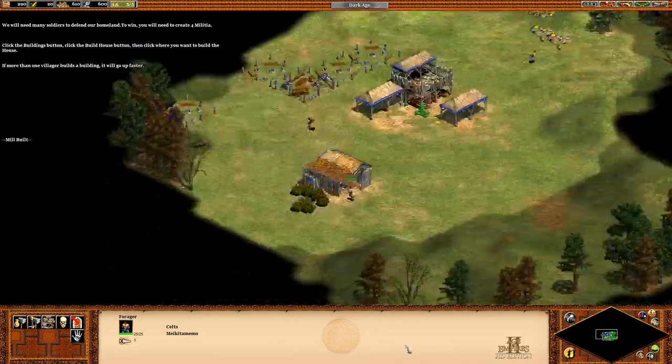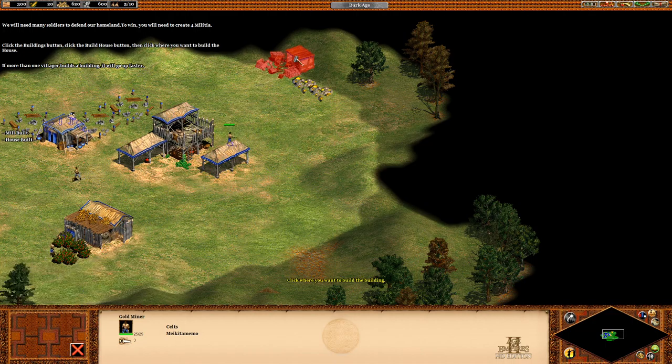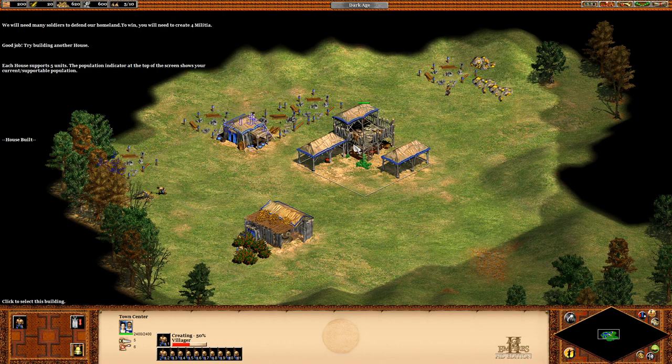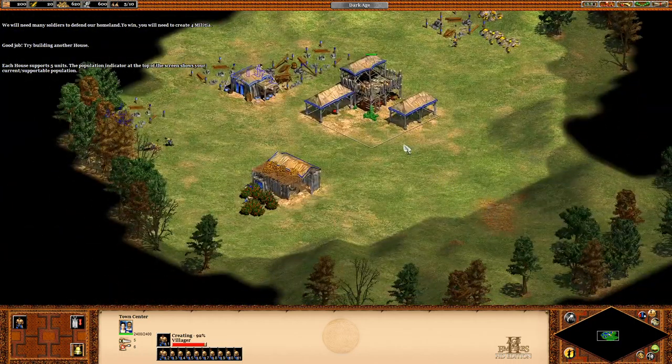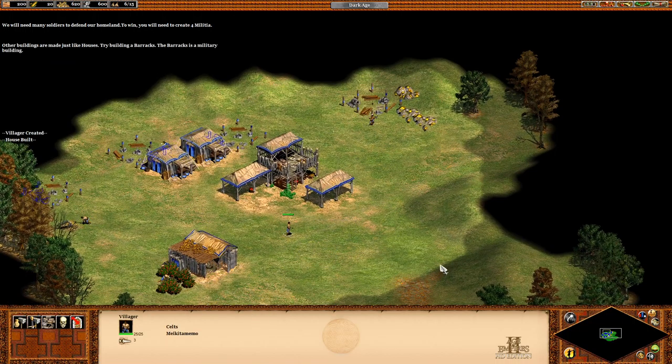If more than one villager builds a building, it will go up faster. Try building another house. Each house supports five units. The population indicator at the top of the screen shows your current supportable population. Other buildings are made just like houses.